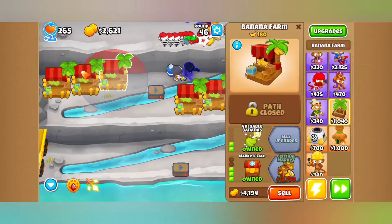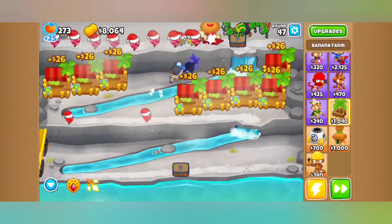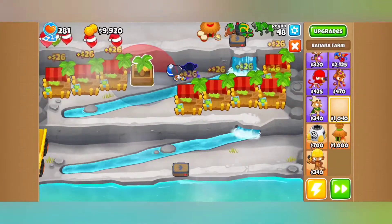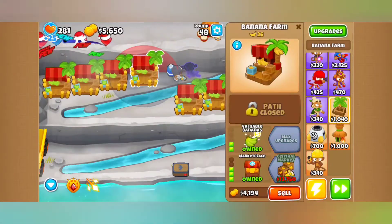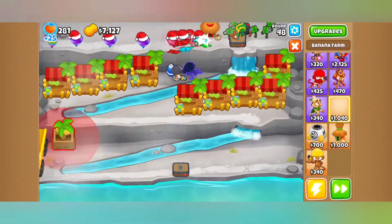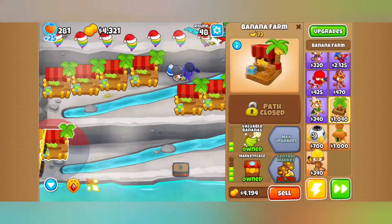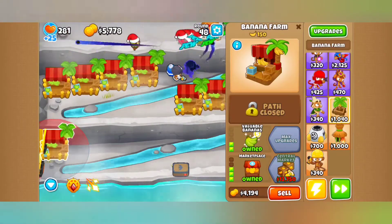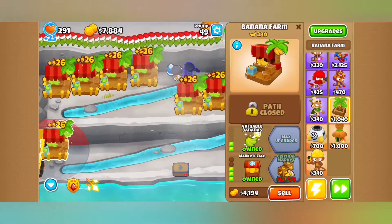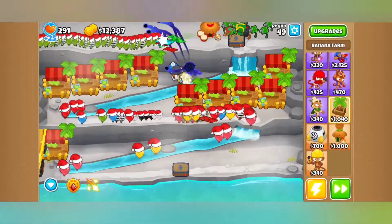Wizard Monkey is getting a buff to cross-pathing for the mid path: 1-3-0 Dragon's Breath now targets through walls with guided magic, and 0-1-0 Wizard Fireball pierce goes from 15 to 20. That is a pretty nice change. Super Monkey's Legend of the Night was really garbage — outside of very specific niche challenges, it wasn't worth the cost as anything more than VTSG fodder. So they're buffing it: damage increases from 5 to 10, ceramic damage bonus doubles from 2 to 4, and MOAB bonus damage goes from 3 to 8. You might actually be able to use Legend of the Night now. Might.